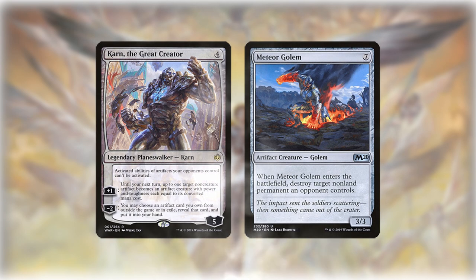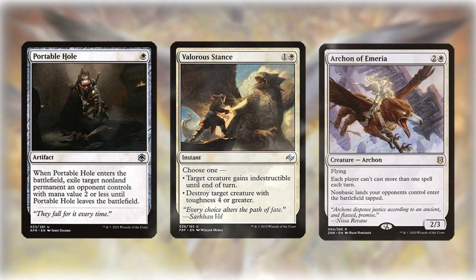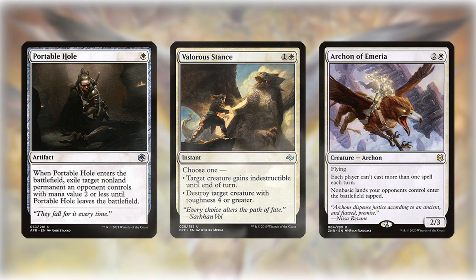For example, Mono Green Ramp can beat it since they can grab Meteor Golem with Karn and blow up Mutavault. The sideboard should contain additional removal, protection for your creatures, and hate pieces like Archon of Emeria to deal with Phoenix and Lotus Field.